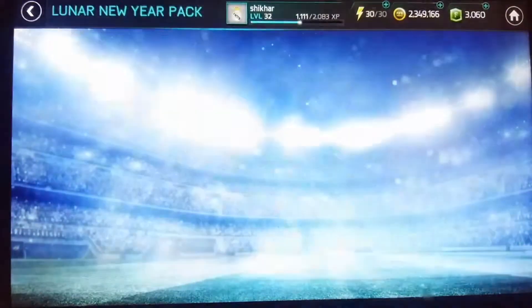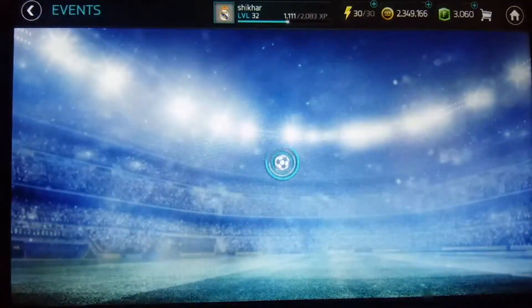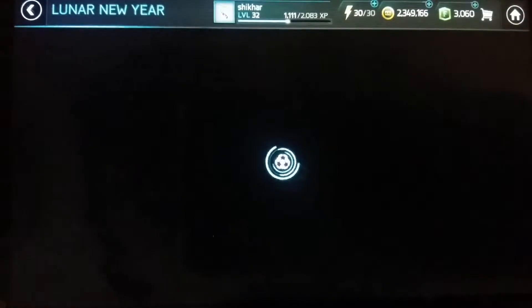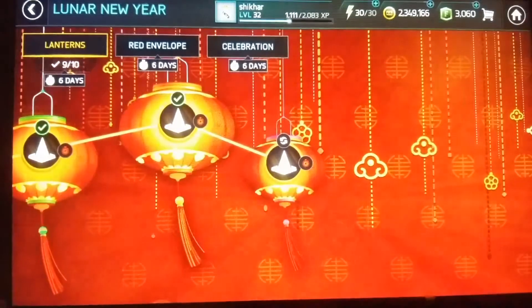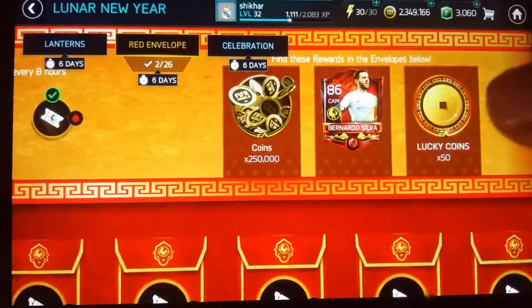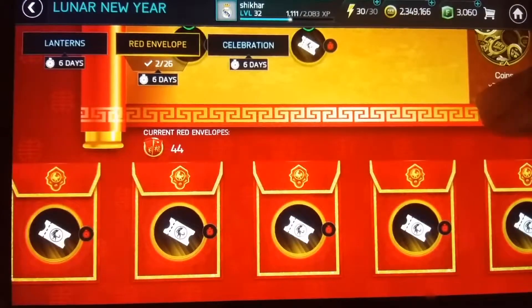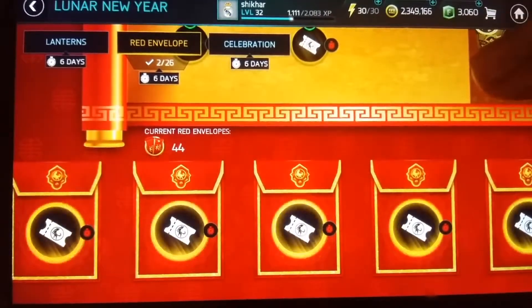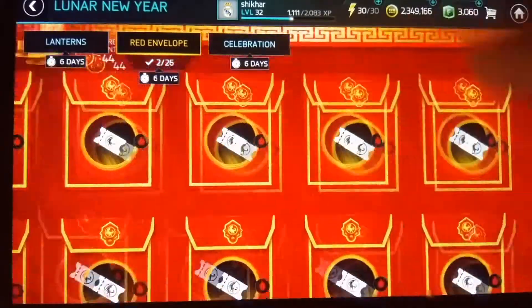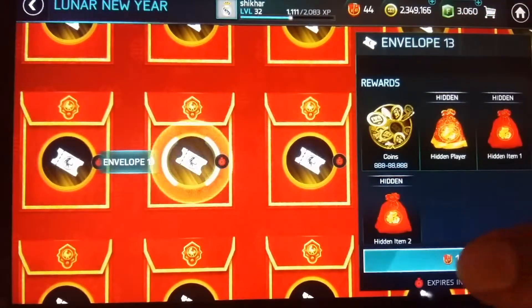Now we're going to claim the 86 overall clear. I have Bernardo Silva 86 overall stored for you. I have 44 red envelopes, so that means I'll be opening every single envelope. Let's see where we can get that player — let's start the envelope opening.